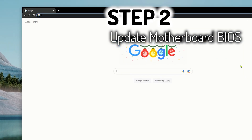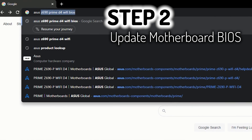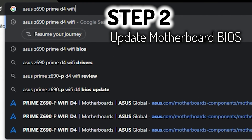Step two is to update your motherboard's BIOS. I'm going to demonstrate it on my ASUS Z690 Prime D4 Wi-Fi. I think the easiest way to find it is just start typing the name of the board followed by the word BIOS into a Google search box.